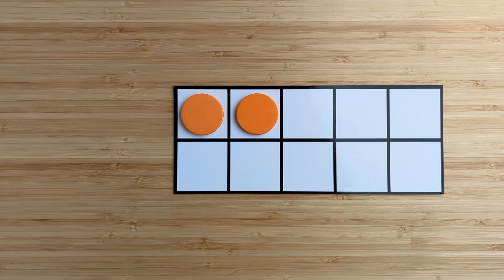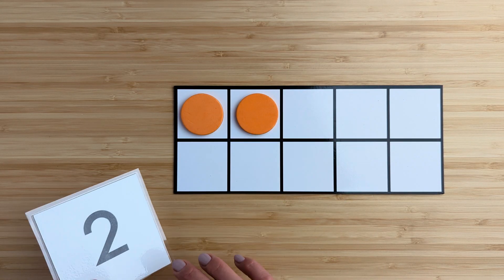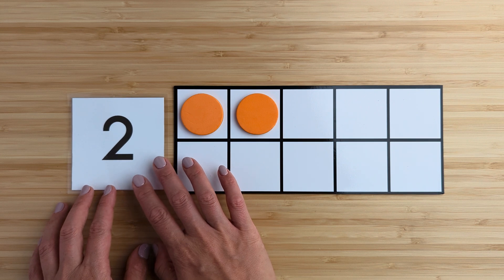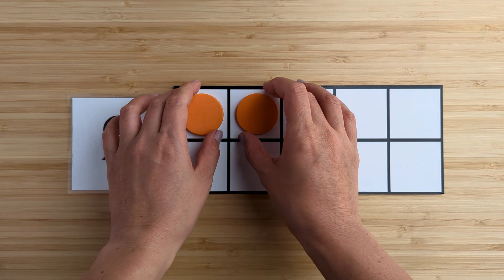How many in all? Point and count. One, two. There are two orange circles. What if I move them around?